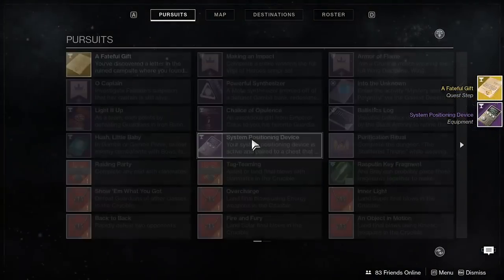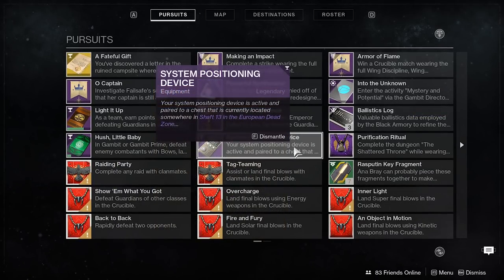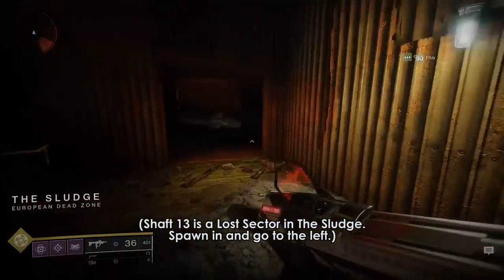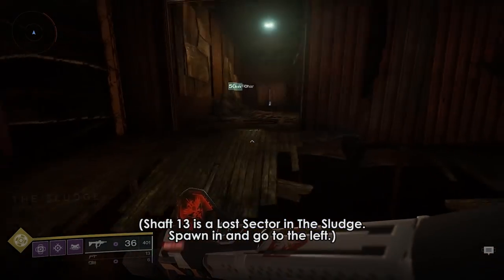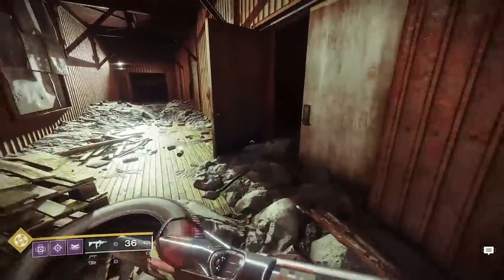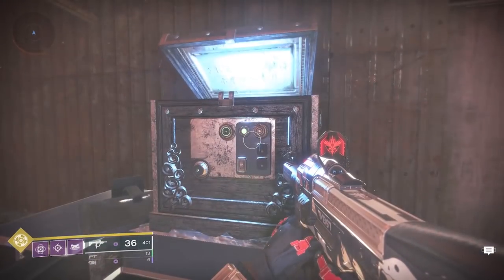The chest will tell you to visit a specific location which gives your next objective. However, this location changes every hour and, as of this writing, has had 6 different locations. I'll try to include as many locations in the description as possible, but otherwise just Google it or look on Reddit.